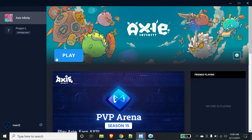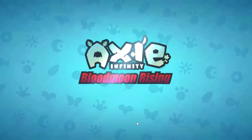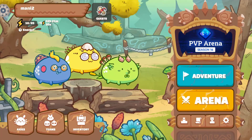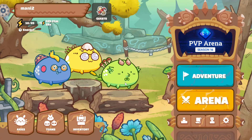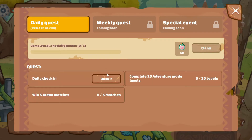Once you install the software, you have to click on Play — it will load. Basically, you have to complete daily quests. You have to complete the check-in, and you have to complete 10 adventure modes.